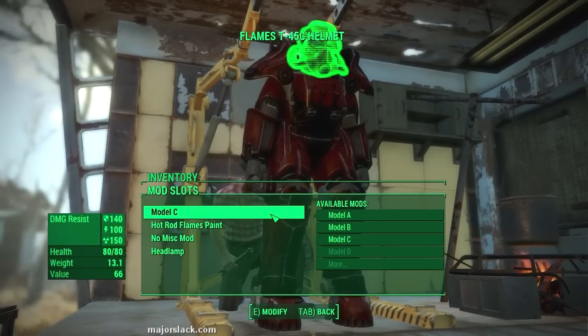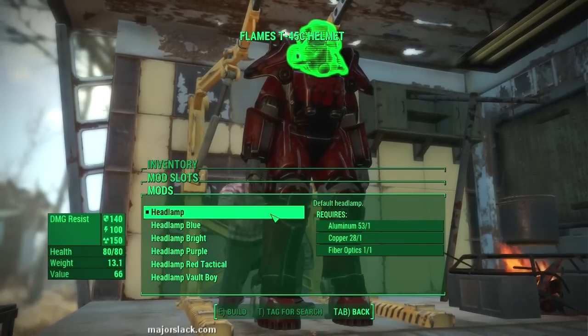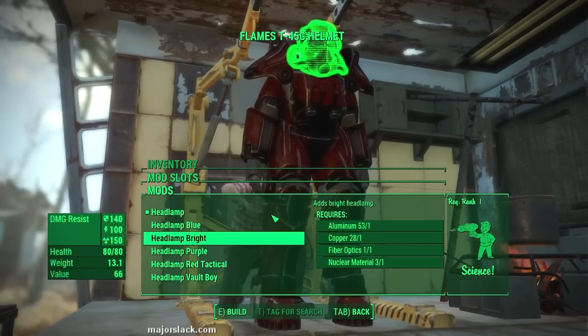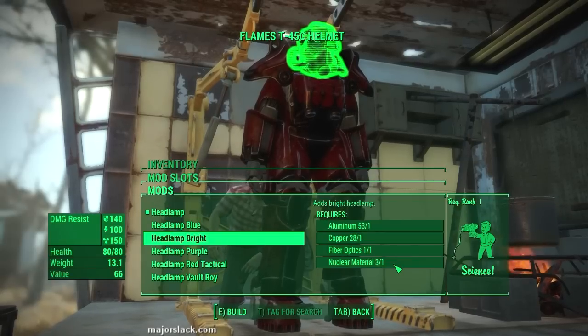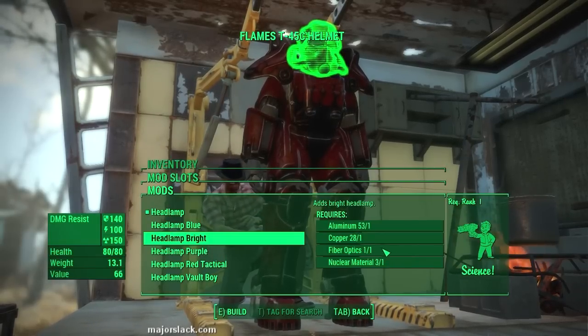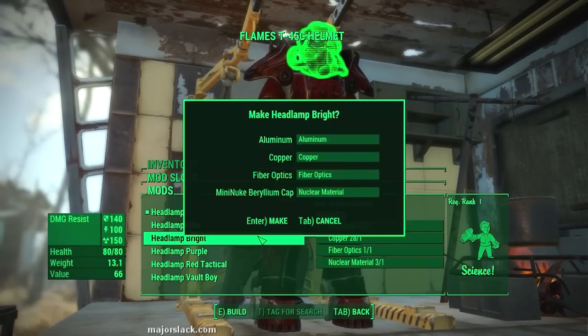Let's go back to the helmet. This is a personal preference — you may not want to do this, but I like headlamp bright. The only thing is it costs some nuclear material, and nuclear material is quite valuable and rare. So you may not want to do this. I personally like a nice bright headlamp on my power armor, so I'm going to do that.